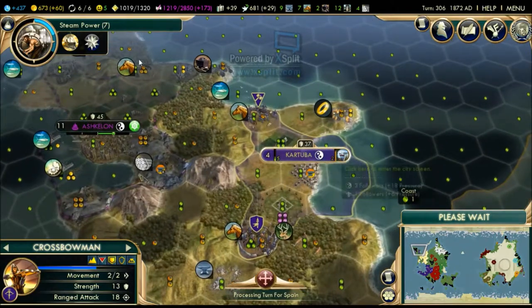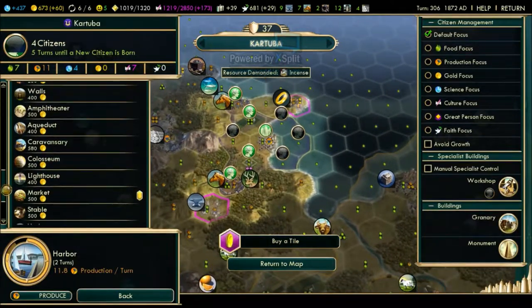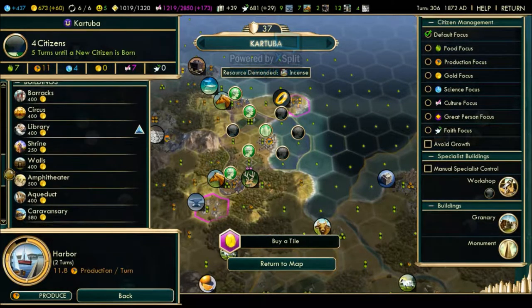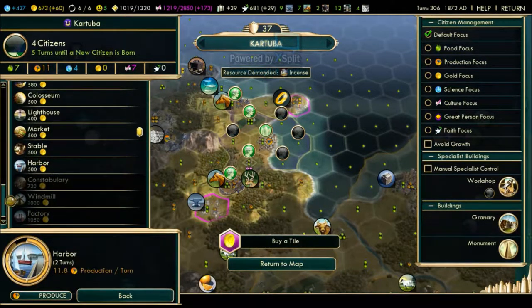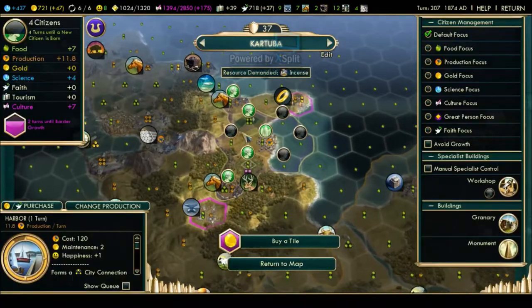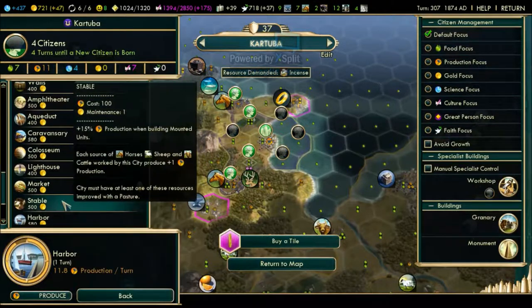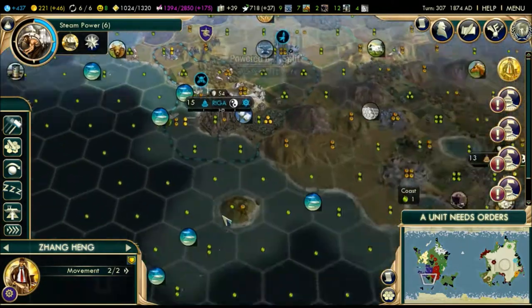I think this city should be able to buy something. The stable is actually a good idea because we already have like two horses, so it's like plus two production. The circus is a good idea too but I won't buy that. The factory and windmills cost 1050 - that's too much for me, but the stable is affordable. Let's buy the stable. We have a great engineer and I want to send him to the tundra.